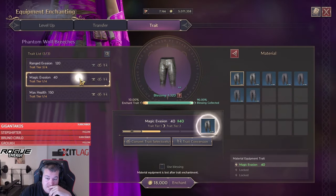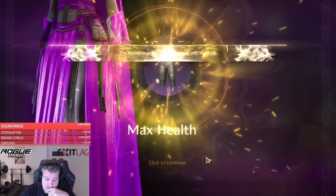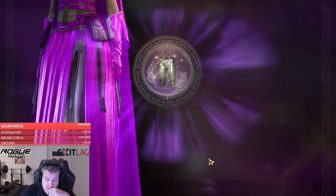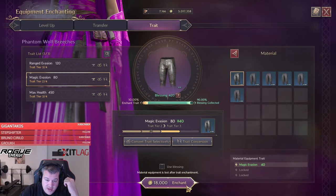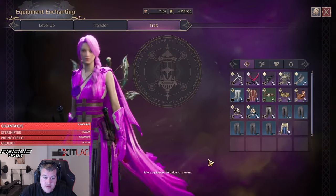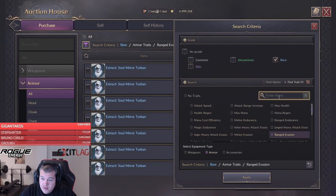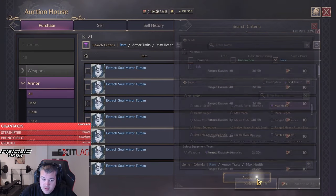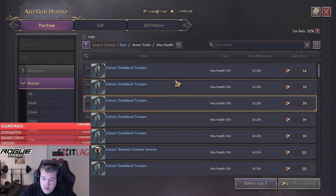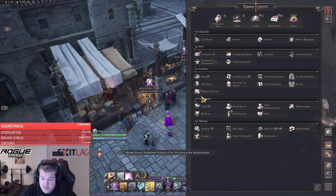We've had lots of them without getting any success. Here we can use the blessing — and we got a natural upgrade, nice. We have enough blessing again for the health. Back to the auction house: max health, supply, legs. Someone just sent one in for 14 — we'll take the 5 lucent savings for sure.